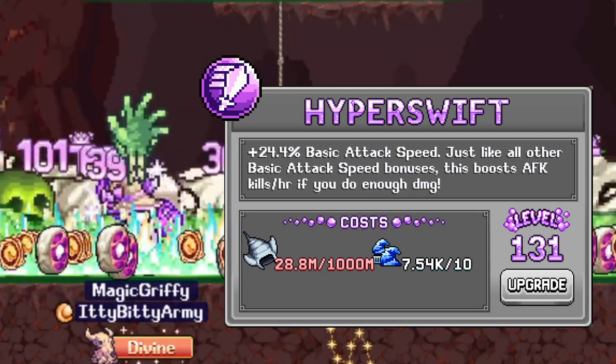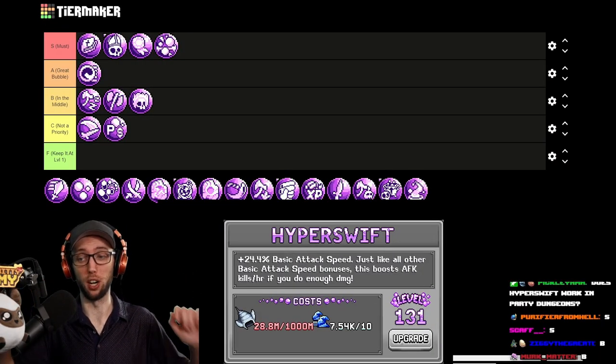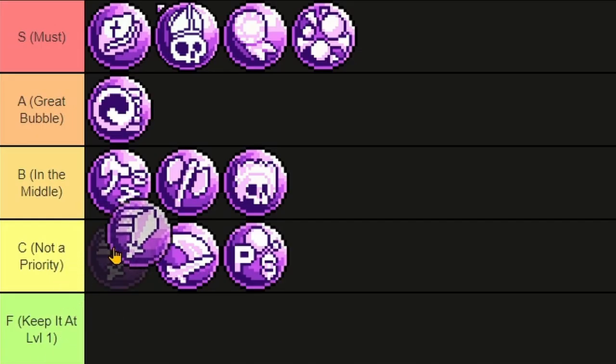Hyper Swift gives you a percent basic attack speed. I really don't think it's that good — this is definitely not something you're hard prioritizing. You've got to remember: manta rays are not easy. I would say C tier; it's not something you're going to prioritize.